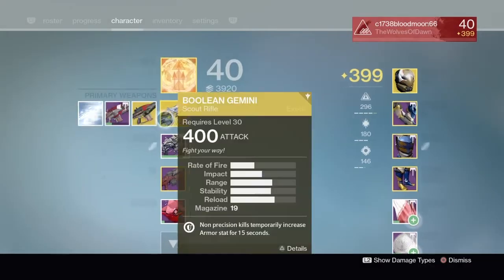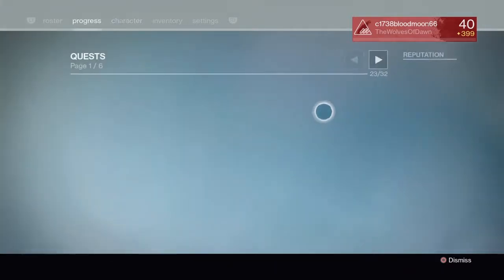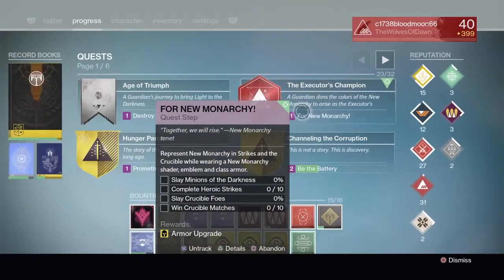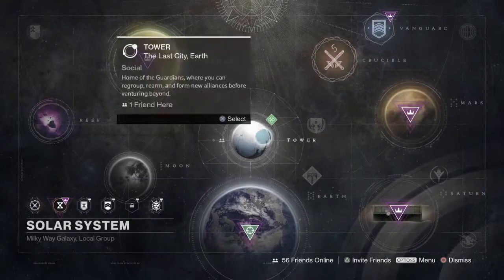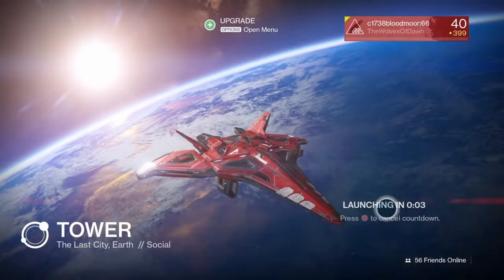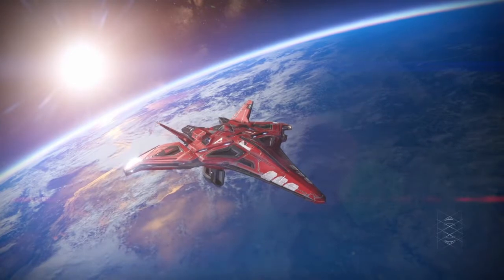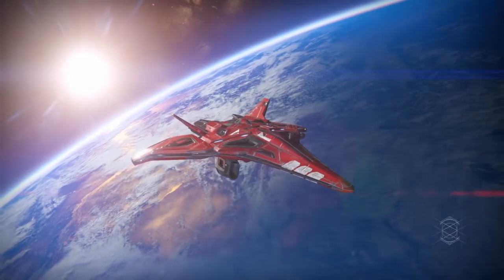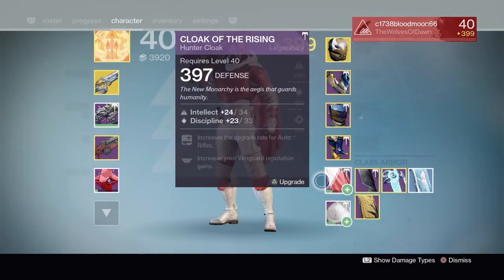This is a video on how to get the new monarchy exotic cloak. Come to the tower, and by the way, your New Monarchy has to be level 25 first. You're also going to need the New Monarchy shader, the New Monarchy cloak, and a New Monarchy emblem.